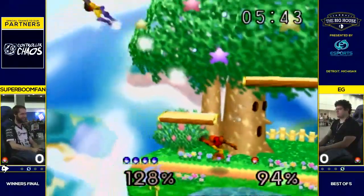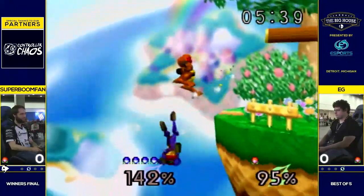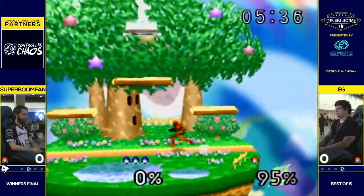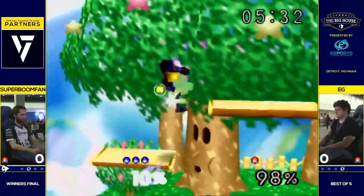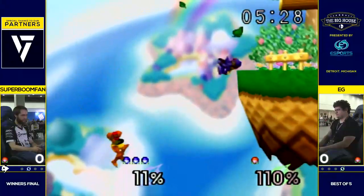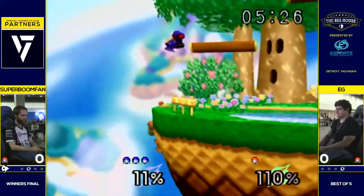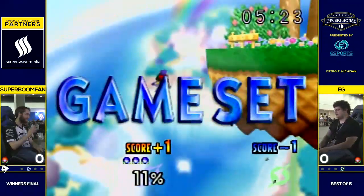Shield break from EG — not the best punish, but still making it work. Nice trade for EG. He tries to pivot grab, pivot through grab. He makes it back but it's going to be hard to get past that bomb.